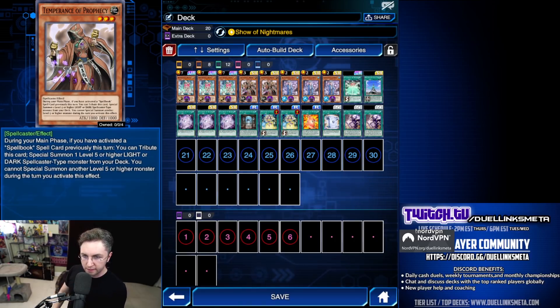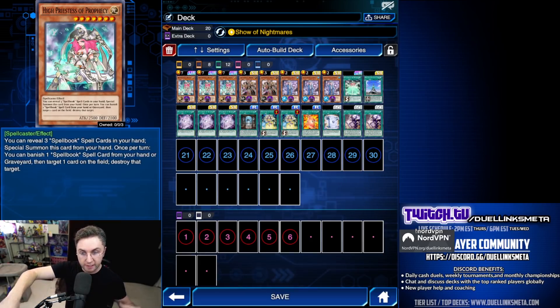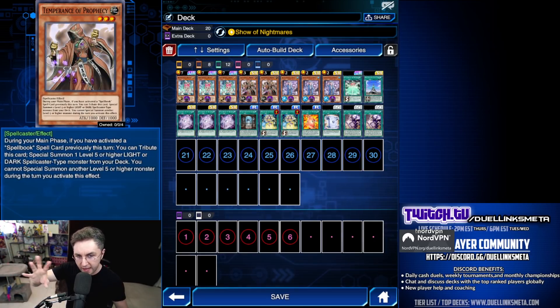Temperance is a regular normal summon monster. Its effect is: if you activated a Spellbook card this turn, you can tribute it to special summon your Priestess from the deck. So if you're missing Priestess, play more Temperance. Otherwise, that's the main way to summon.